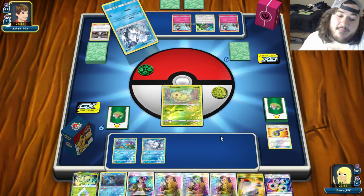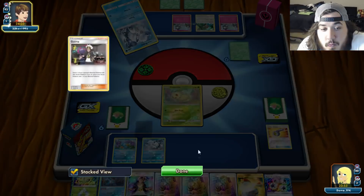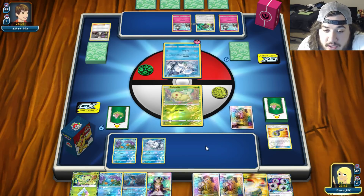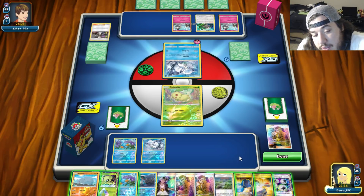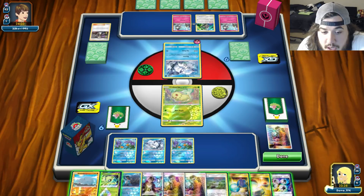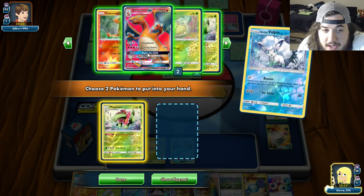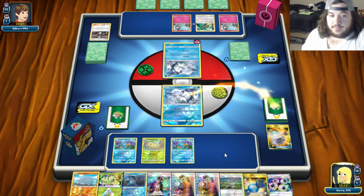Ralts - Beacon for it. On our turn, Looker for three. We put down Mudkip, switch into Vulpix, Beacon for Meganium and Chikorita.